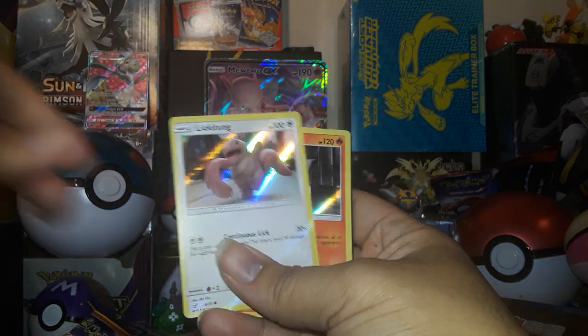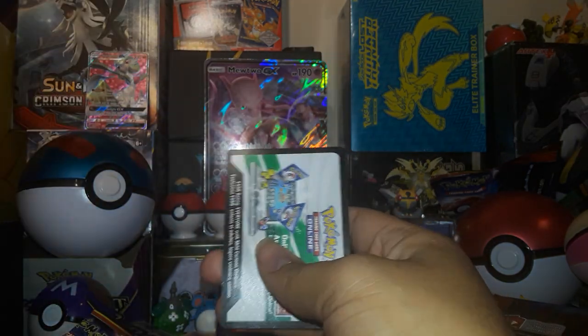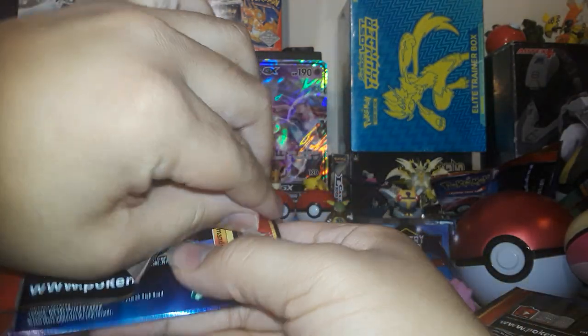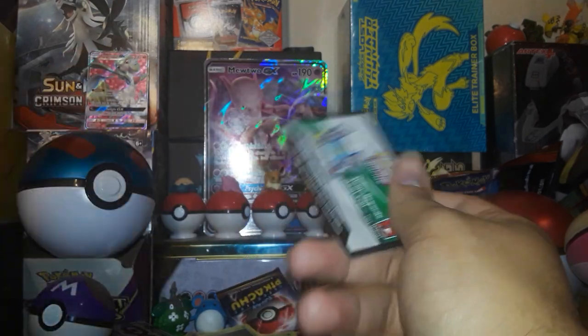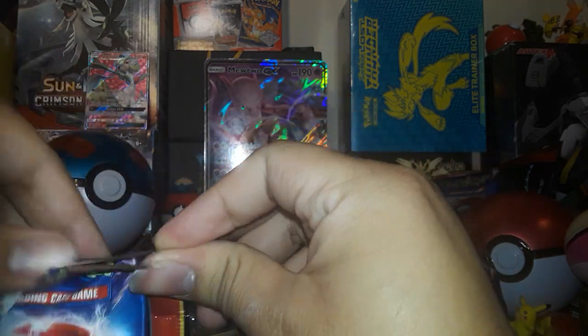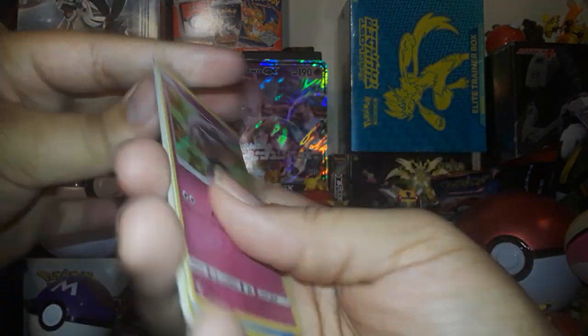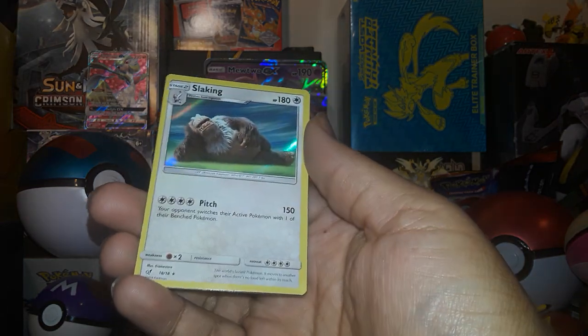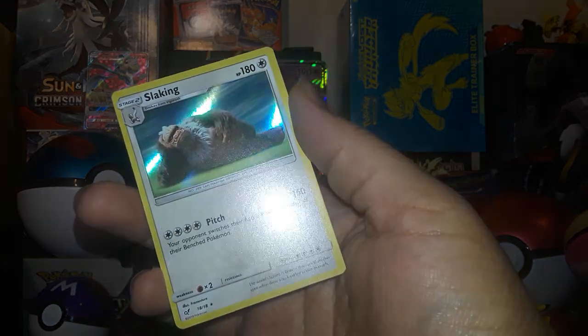We've got our Charmander, our Bulbasaur, our Lickitung - getting a lot of doubles. Third Arcanine! So you know... Slaking! A new one. He's very hairy - very hairy, like my stepdad.